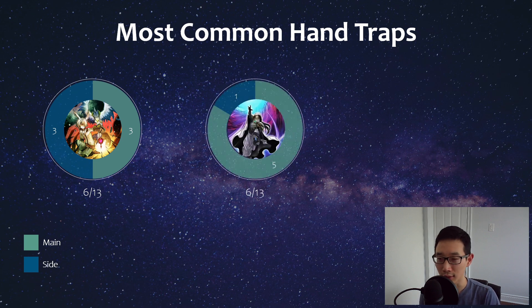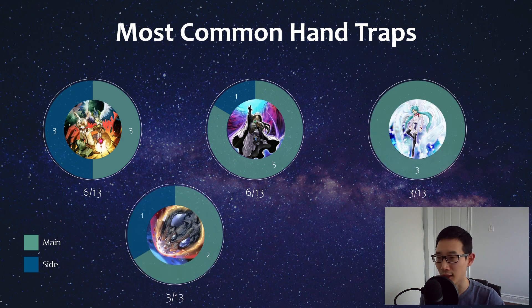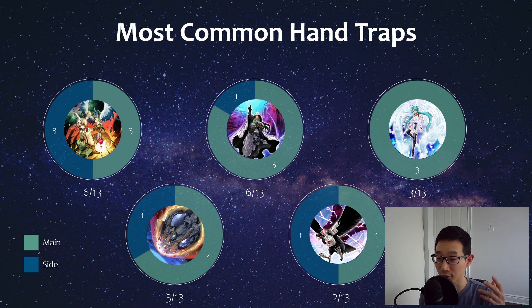Dimension Shifter is interesting to note — you might think all Vanquish Soul players are on Shifter, but it was actually only around half of the topping lists. It's not absolutely amazing for this deck the way it is for something like Kashtira or Flounder, which play really well under Shifter. Shifter is good but not optimal here. Some other hand traps that saw lesser play include Effect Veiler, Nibiru, and DD Crow — all solid cards, though the small sample size makes it hard to draw firm conclusions.